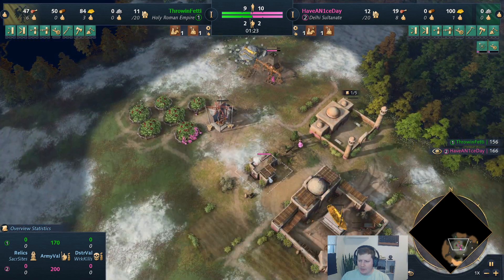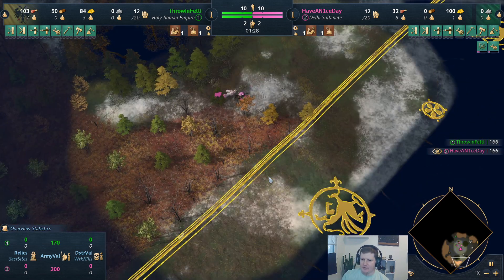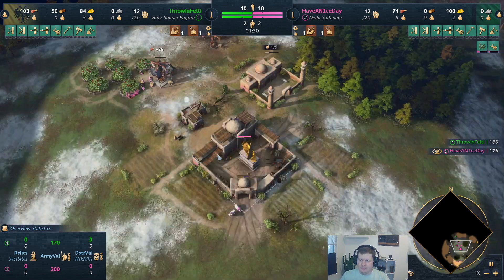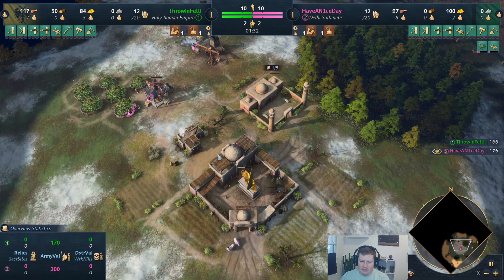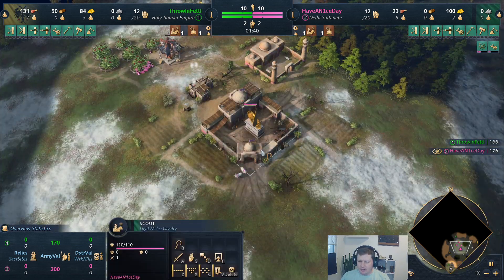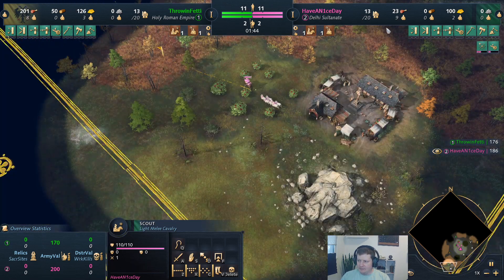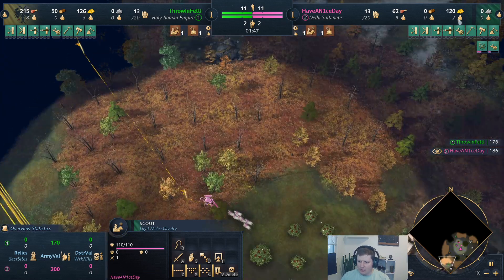Our opponent, Throwing Fetty — what I was able to find just before the game started — is primarily an HRE main. He's currently Platinum 2, right about 1200 ELO per AoE World, so pretty good player. So far we're good on sheep.